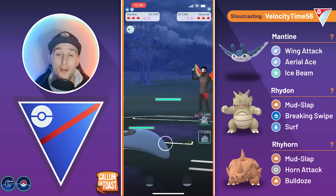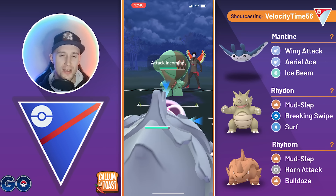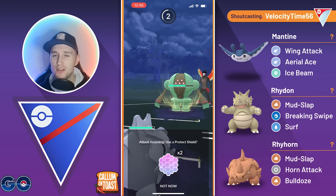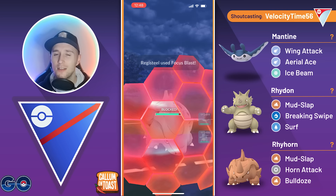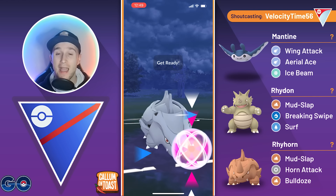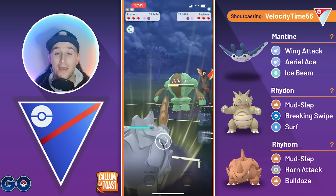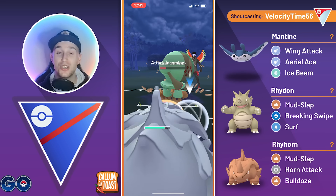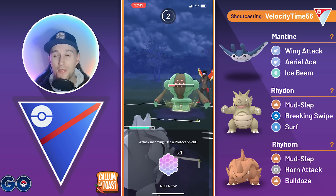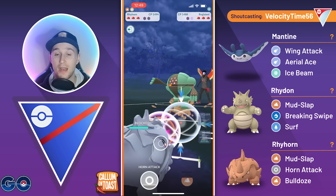Pretty good lead matchup for us. The opponent swaps into their Registeel. We come in with the Rhyhorn — quite interesting. I probably would have come in with the Rhydon just because it's a little bit more consistent to make it to those charge moves. We kind of have to go for the Bulldoze to take them out here, but we will full send it. The opponent respects the damage — yes, they do — and they'll be able to grab a shield back from us, actually grabbing both shields. But that's fine. I think we will just commit to the full Mudslap farm down and come out with a ton of loaded energy.